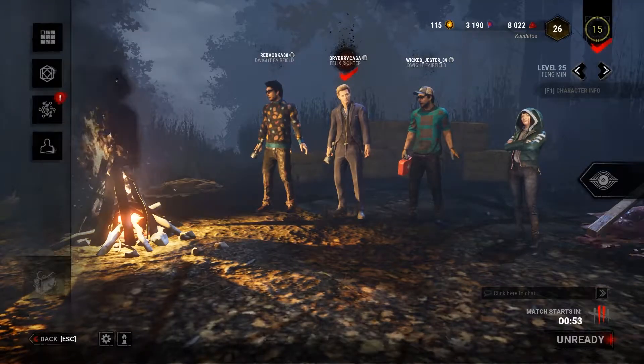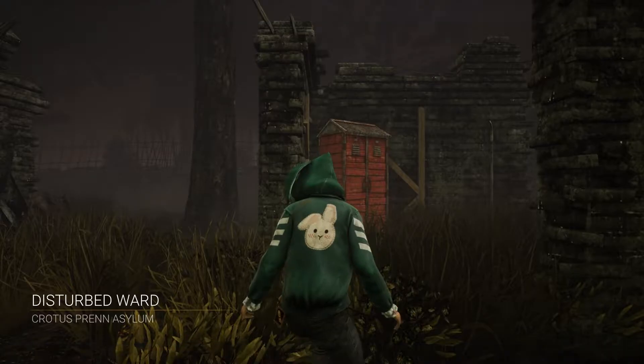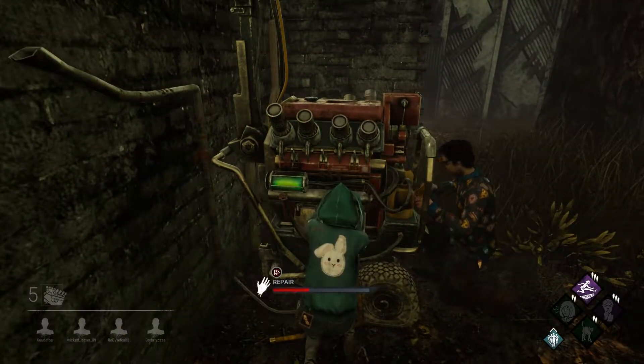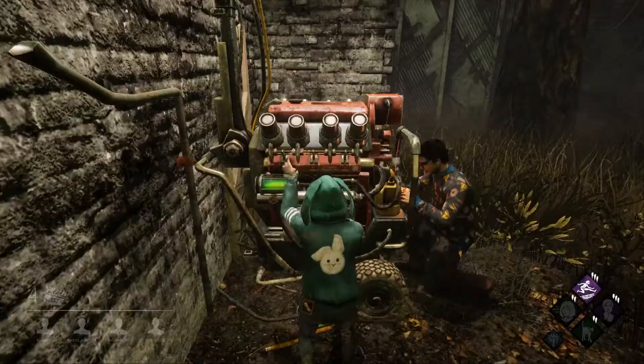After this video it'll be Species Evolved, and then after that the game I've been waiting on Steam for a bit — came out in September to Steam, I'll leave that one as a surprise. Okay, we're in Disturbed Ward, Crotus Prenn Asylum. I've heard of it. I don't really pay attention to the titles though. Let's just do this. Watch this — the Twins, I think they're called the Twins? I don't remember.